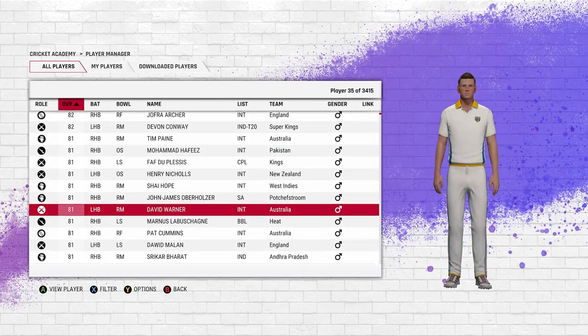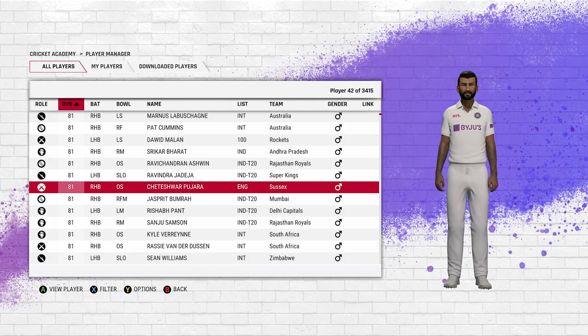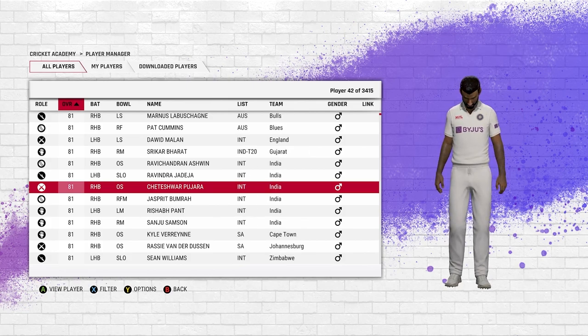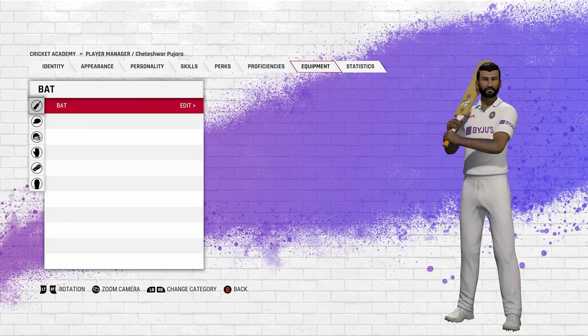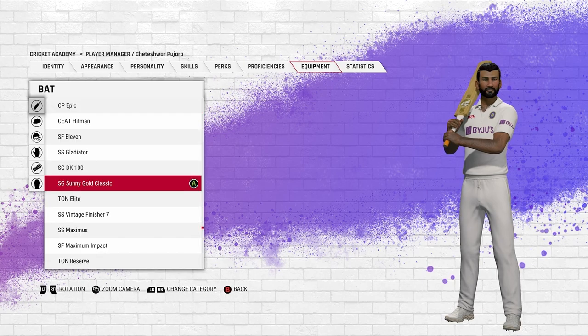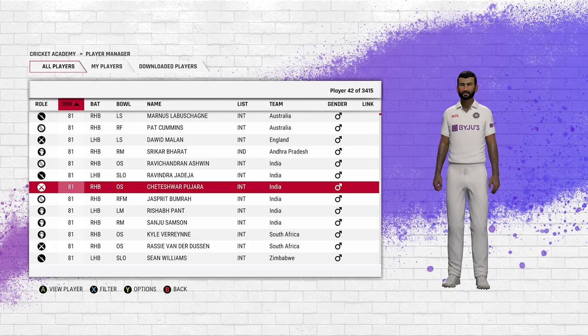You can change these players later after starting career mode, so you don't have to have everything set beforehand. It's best to get the players before starting, but you can change them later. Just make sure you get the right names and rosters — that's more important. You can also change their skills from here and change the bat: once you download a bat, go to Equipment, hit Edit, and apply it to the player.